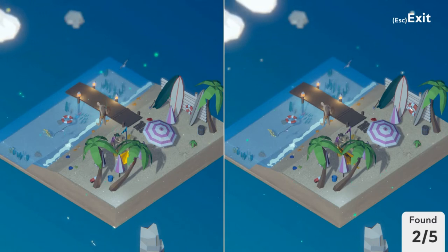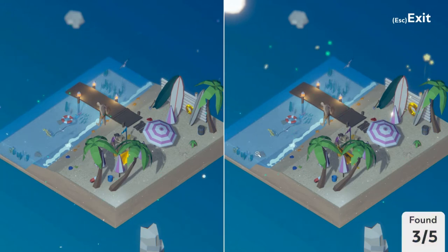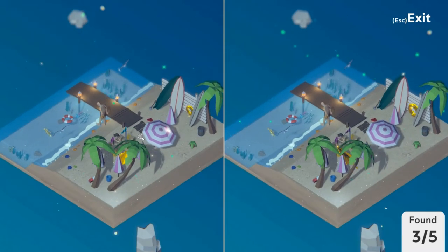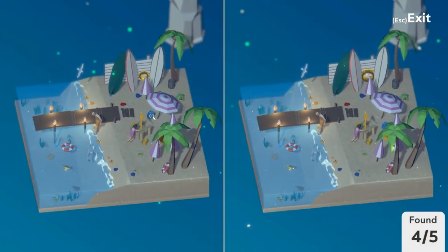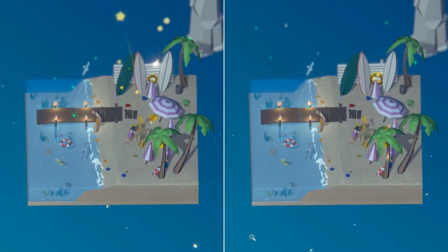Here the thing against the fence — couldn't find the word — it's bigger in the right picture. What else can we see? The flag is blue on the left and purple on the right. Let's make a turn to find the last one, which is the bucket — the bucket is positioned differently. There we go.